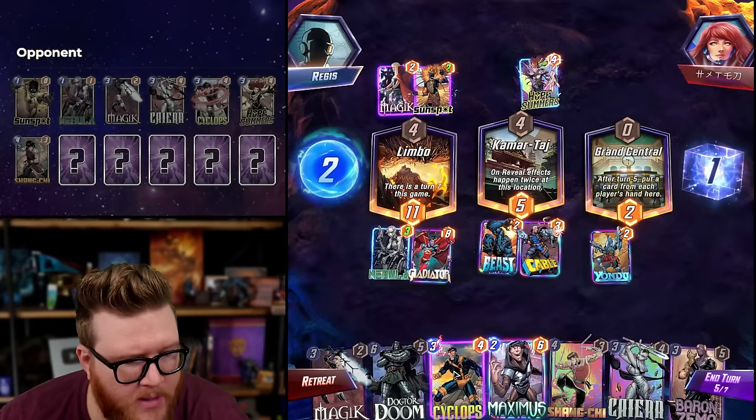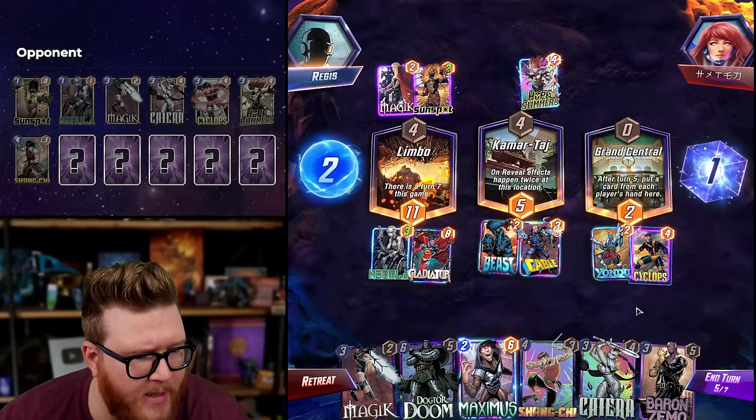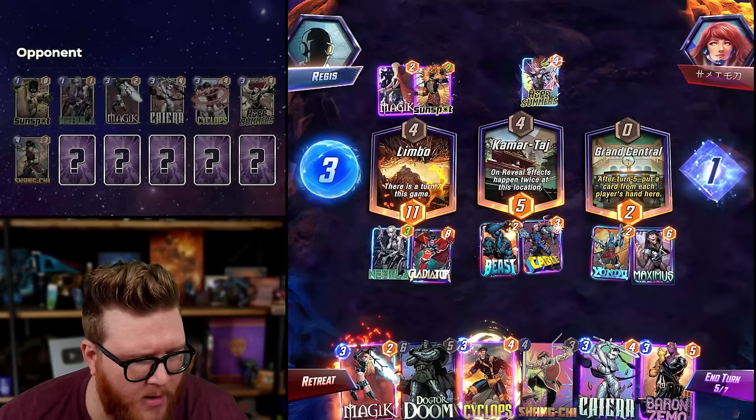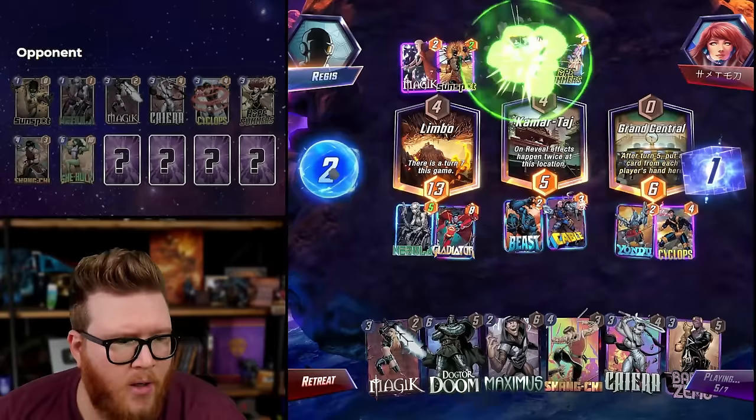The opponent has four cards in hand, one's gonna get pulled here. Let's maybe play Cyclops and kind of farm it a little bit. It's interesting though — we do have Dr. Doom so I could leave spaces. Cyclops goes here. They might be encouraged to play to Hope, but probably not. I do want to leave space for a Shang Chi everywhere, so let's just go two-two-two — that's kind of an easy solution.